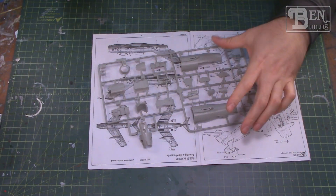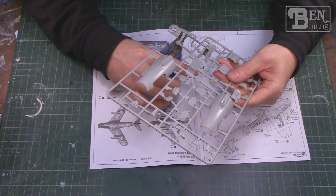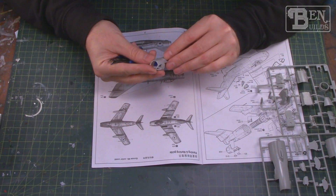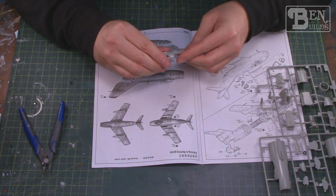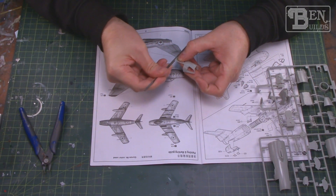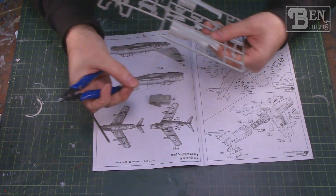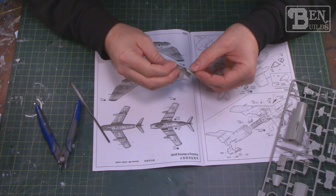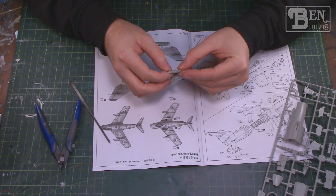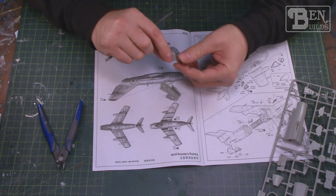I want to try something a little different — usually I just show you the kit and start construction next episode, but I wanted to test the air brake fit right now. Joe mentioned he had to pose the air brakes open because they just didn't fit well, and most write-ups I've seen do show them open. I want to see how badly they're out of whack. We're going to take this rear modular section, clean it up with jeweler files, remove burrs, and then try to drop one of the air brakes in closed. Grabbing the flush cuts, let's cut one out and drop it in — yeah, it does fit, but not well. There's a large gap around the actuator area at the hinges and a gap along the bottom.